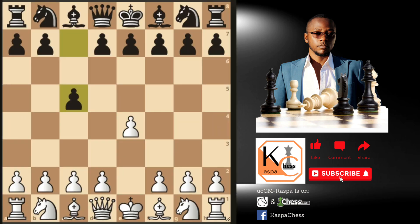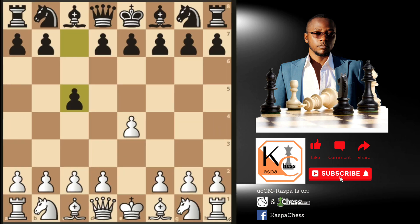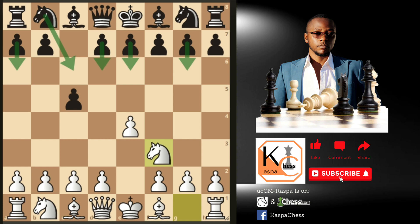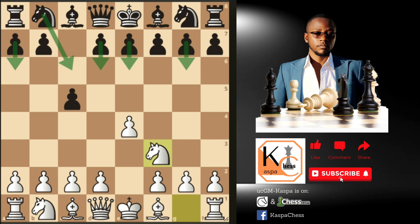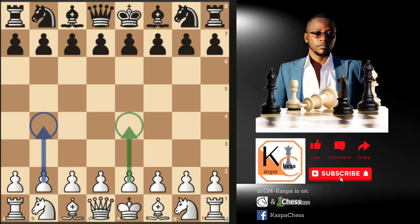The Sicilian Defense begins with 1.e4 c5. From here Black expects to see knight to f3 by White. Then it all depends on what Black chooses to play — for example, g6 which mostly transposes into the Dragon system; e6 which mostly transposes into the Kan Sicilian; or the popular d6 with an intention of playing Nc6. The Rosalimo Attack and the rare a6 — known as the Lazy Sicilian — are also on the plate. Sicilian players are all prepared for these moves.